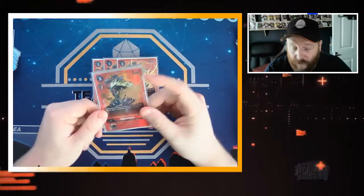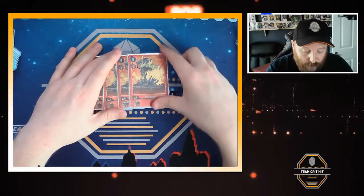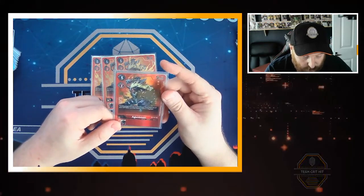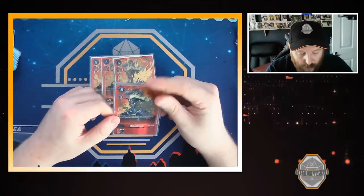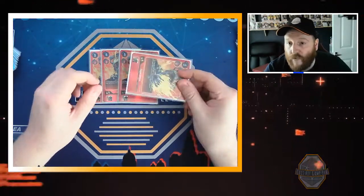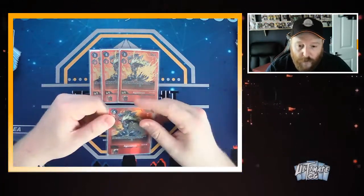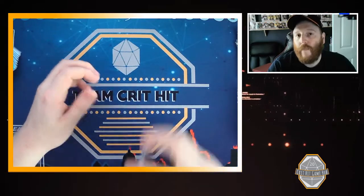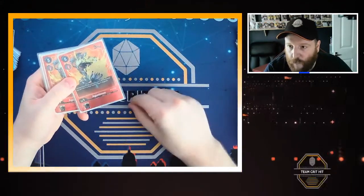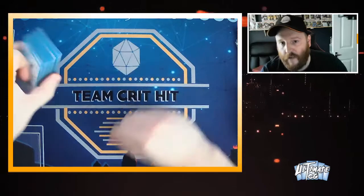We've got 4 Ogunimon. This card is also insane — I love it. You may digivolve this card from your hand on top of a Tamer, using that Tamer as a level 3 Digimon. It's 2 cost to evolve, 5 cost to play, with 5,000 DP. This ends games. Basically, you attack with everything, get rid of all your opponent's security, they think they're still alive — then you just go on top of the Tamer and swing for game. It can attack instantly as long as that Tamer has been on the field for a full turn — you can't play a Tamer and immediately play Ogunimon.